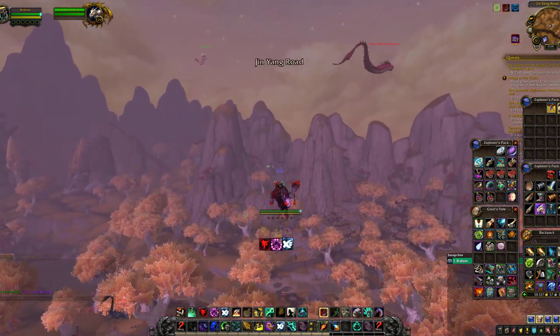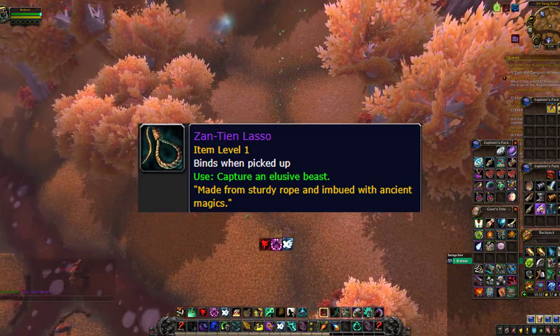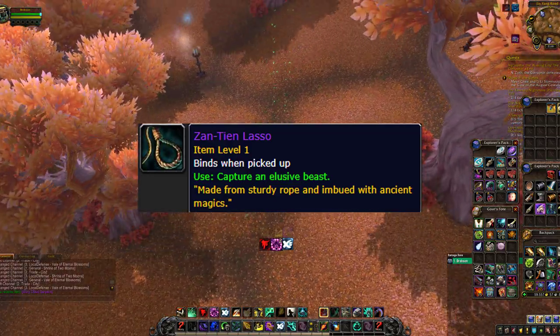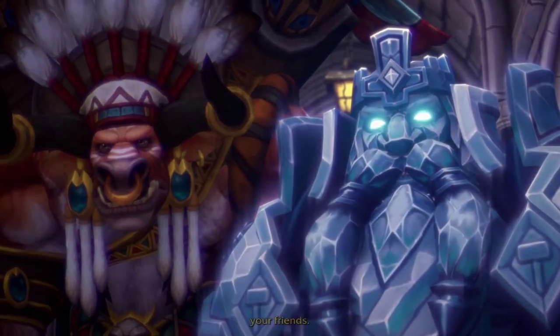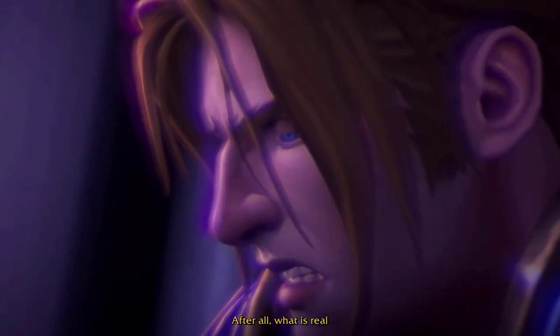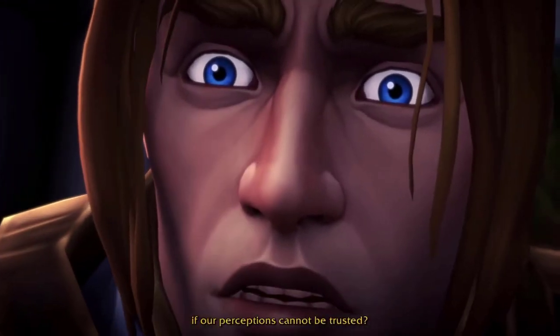The first step is to get yourself a Zantian lasso, but to explain how to do that I'll need to give you some information about the patch. Patch 8.3 introduced a new event called the N'Zoth Invasions, in which the zones of Uldum and the Veil of Eternal Blossoms are updated and overtaken by level 120 enemies.